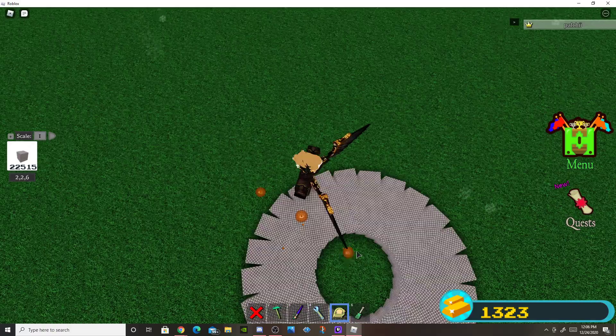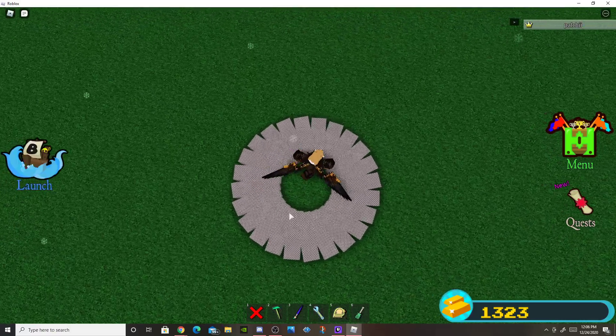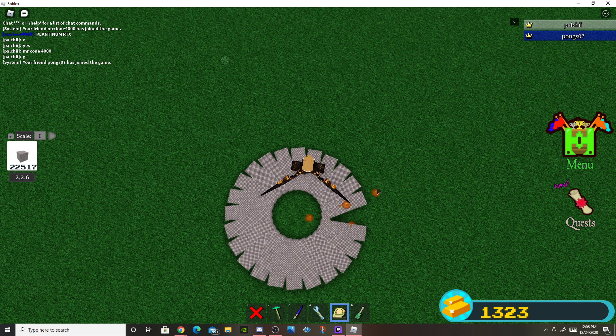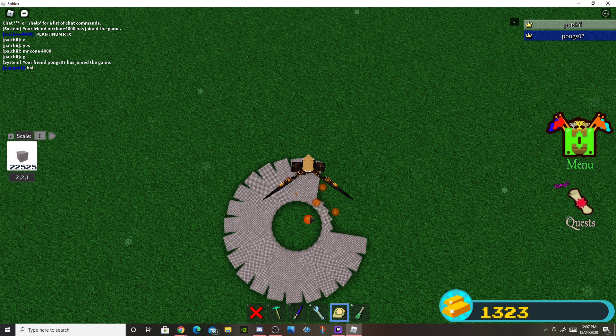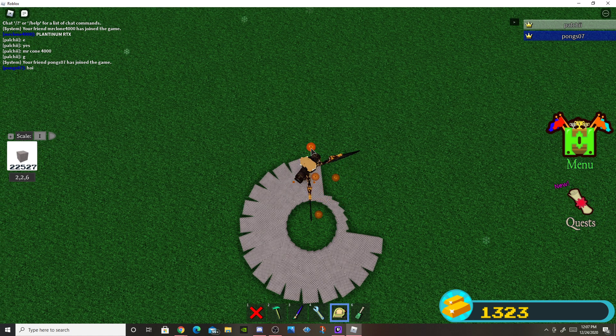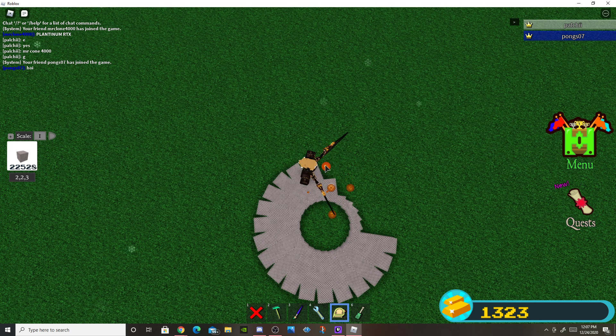I've made a 6-circle — this is how big my circle is going to be, so make sure you're happy with the size. Now I'm going to scale them all in. If you want to make the circle thick, you just scale these pieces in.